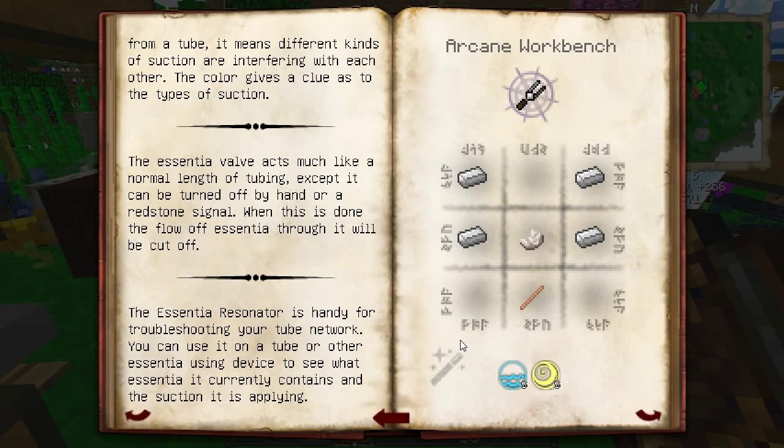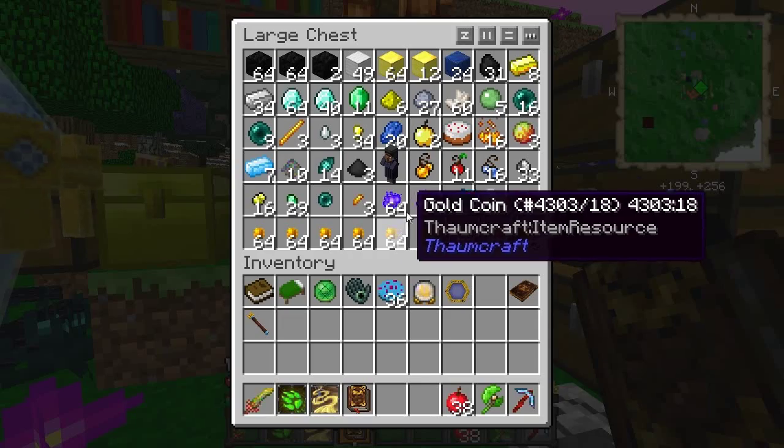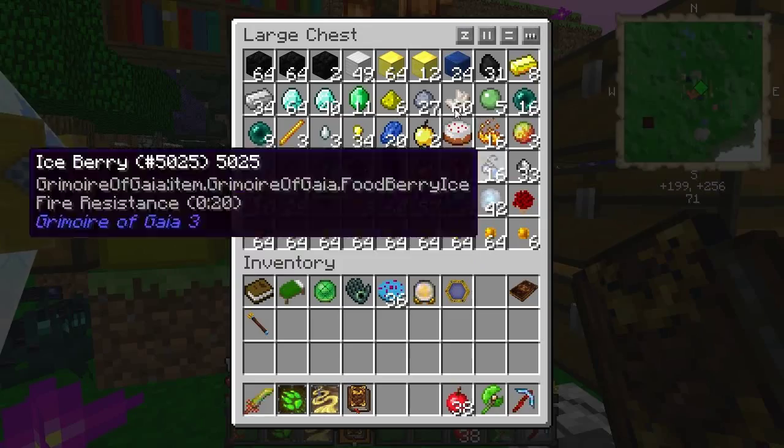First I need an Essentia Resonator, which is a stick and some stuff — stick, quartz, and iron.